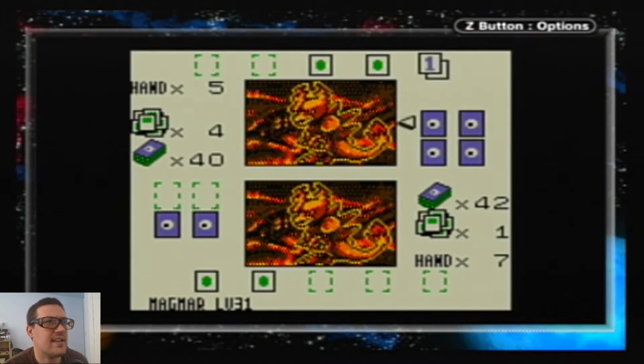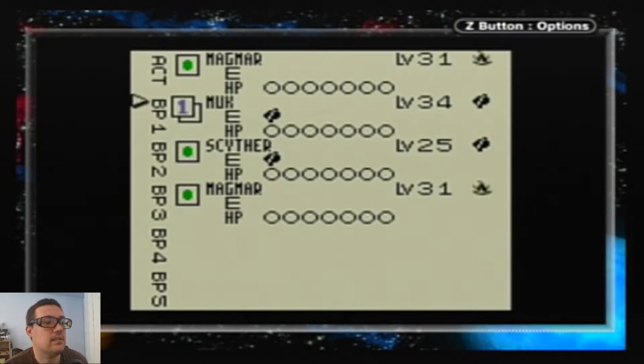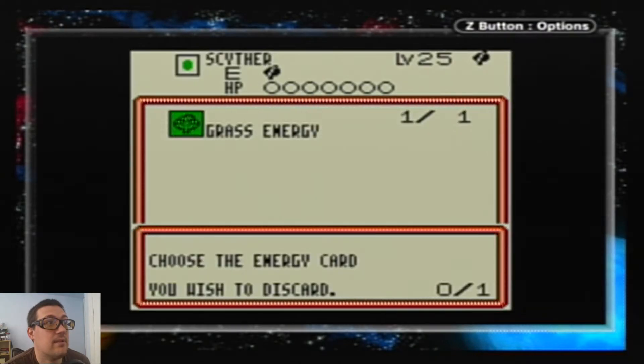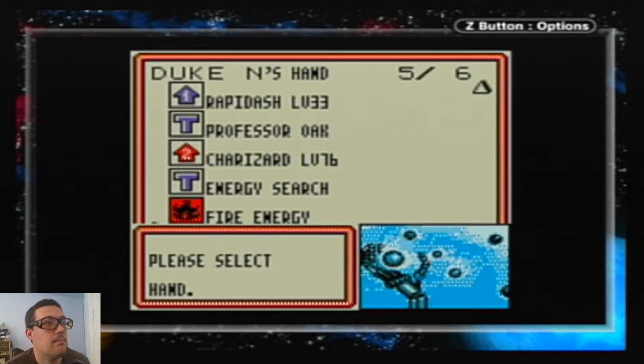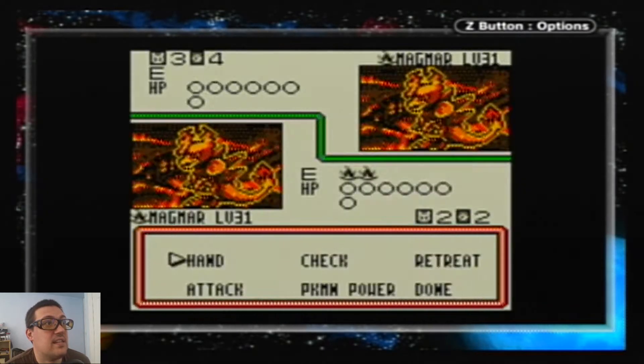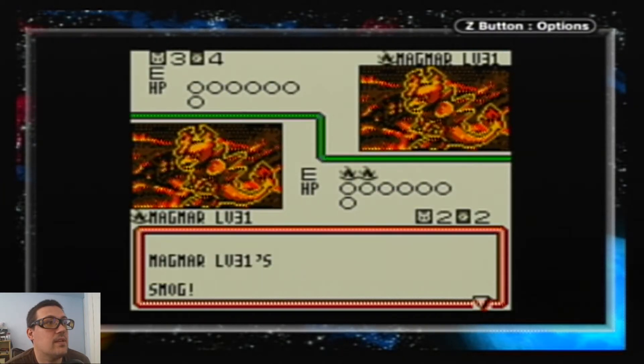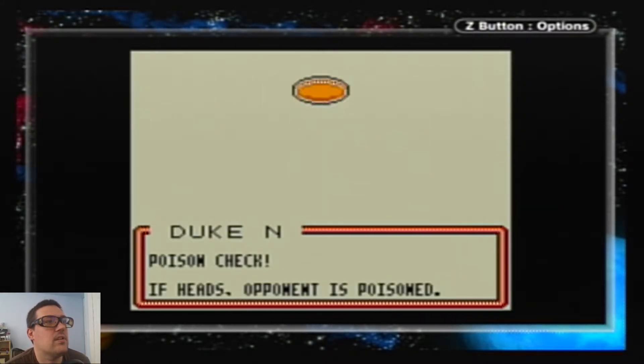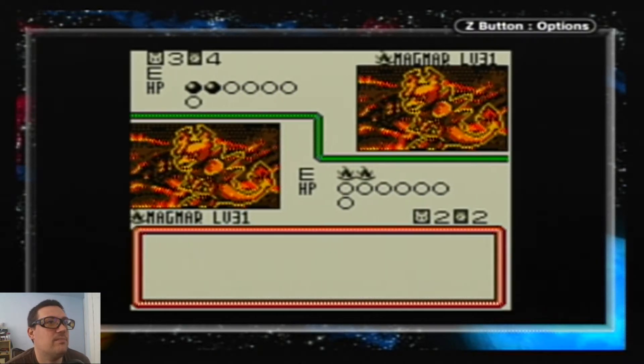Let's get Charmander out. Let's get Growlithe started powering up, and I'll Professor Oak when I get the chance. More poison! I'm actually getting really good with the heads — just hitting A quickly seems to be the point. He is so done. Fire energy. As long as everything else goes well with no hidden surprises, we're going to be good. Smokescreen only works on the active Pokémon — if it gets switched or knocked out, the effect goes away. Energy removal because he's got a Magmar, and that's super scary.